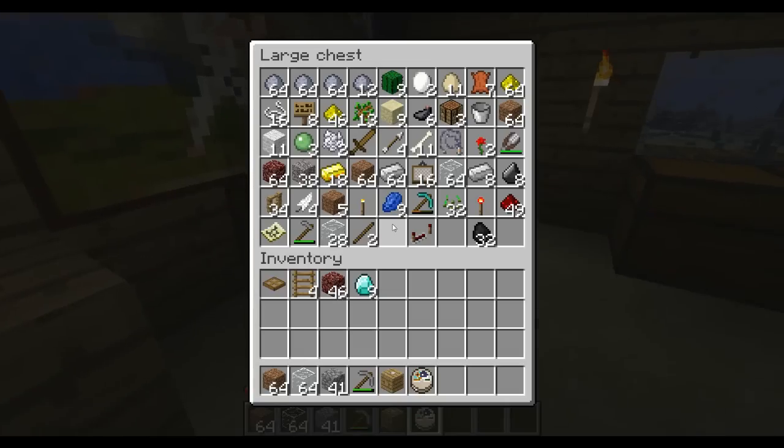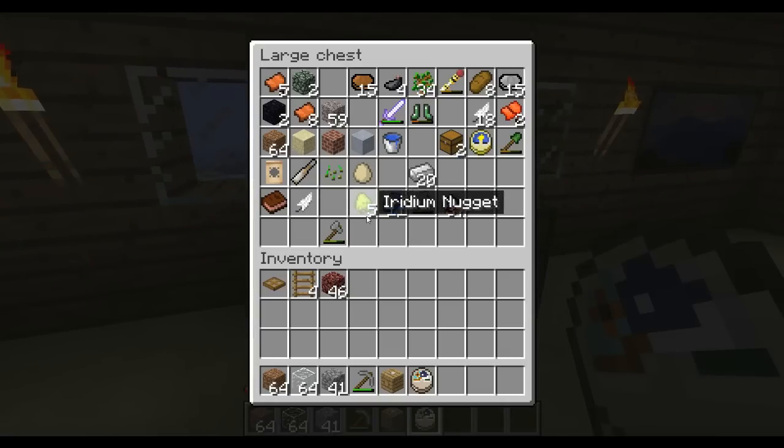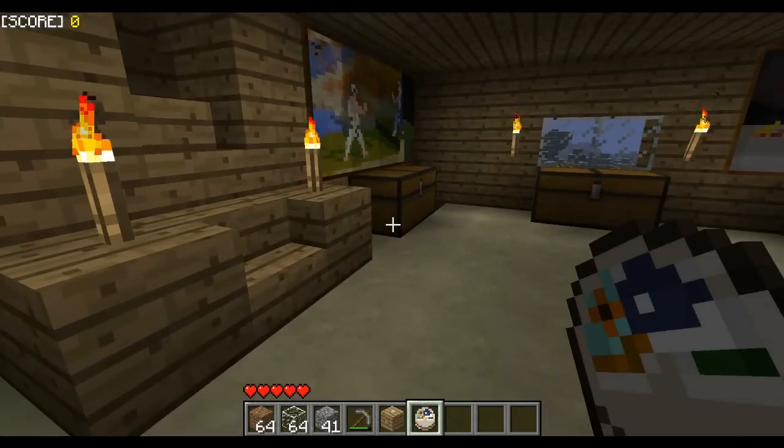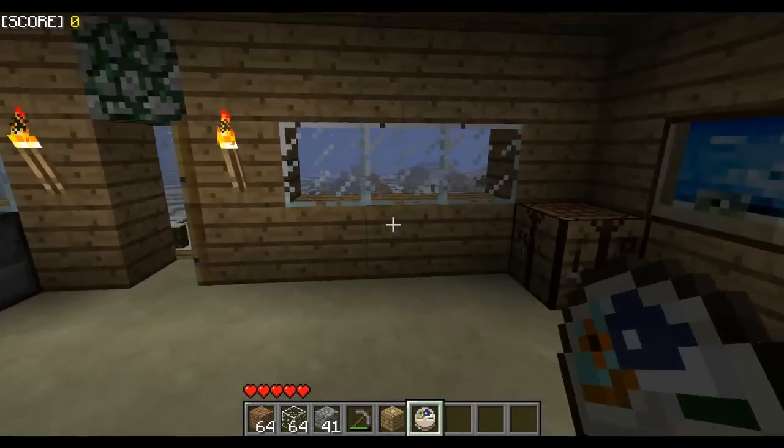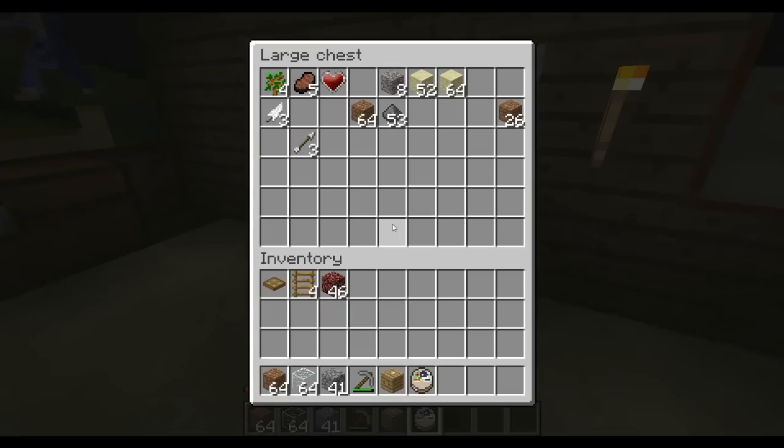One thing people have been asking for is a diamond bow, but I actually don't know how to make one. I also found five of this green ore — I found one and then a pocket of four, making five total — but I don't know what I can use that for. At some point I lost the recipe book, probably when I fell to my death in the lava in the nether.